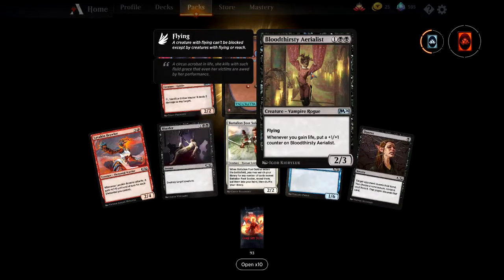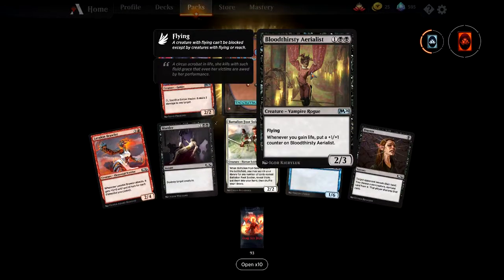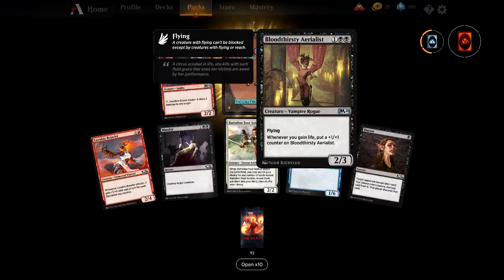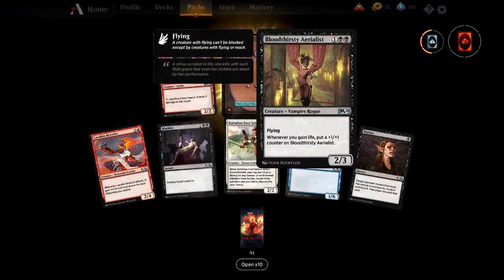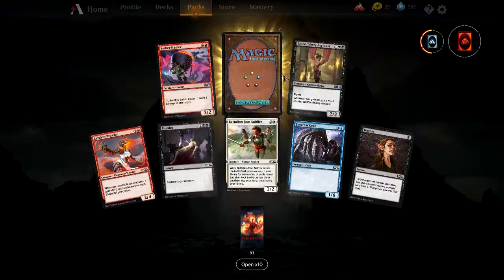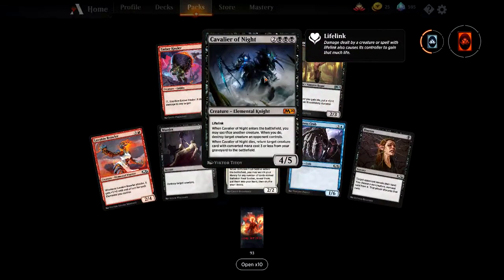Bloodthirsty Aerialist — three mana for a 2/3 flyer. When you gain life, put a +1/+1 counter on it. It's like an Ajani's Pridemate in black with flying — hardcore. And to go with it, the Cavalier of Night — the Elemental Knight.